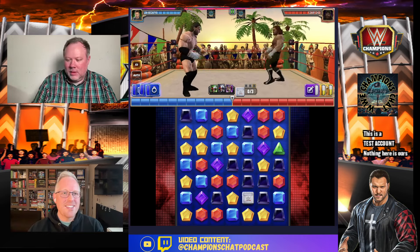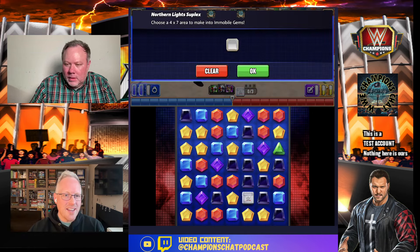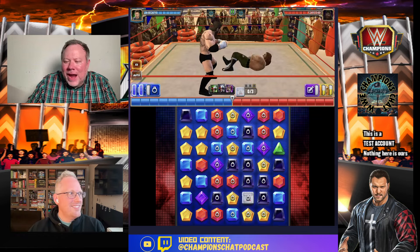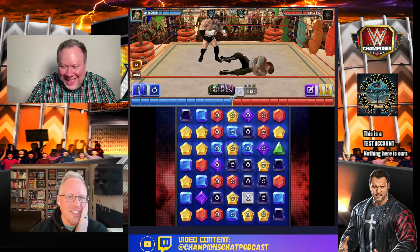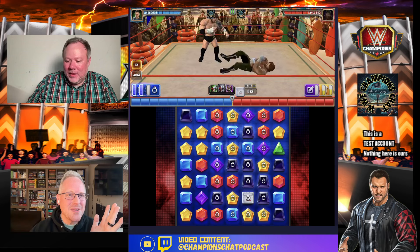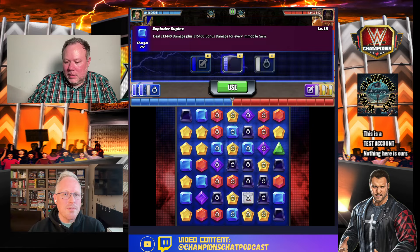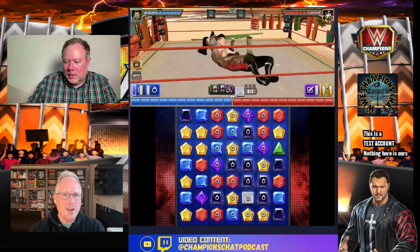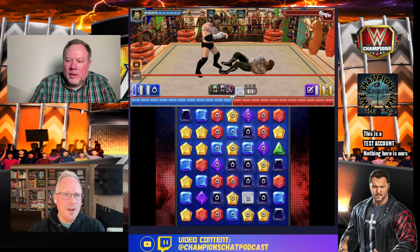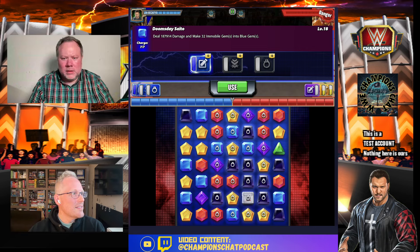Let's see how he does. Rusty, can you watch the damage for me in case I miss it? One speed so I have a fighting chance. Blue gems are doing 262K. We're going to click this one - he's going to do 515 bonus damage for every immobile gem. In testing that's been about 12 million - and yep, that was 12.27 million. So we're at 12 million damage right there.